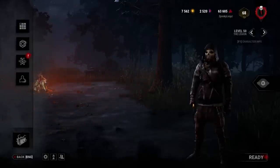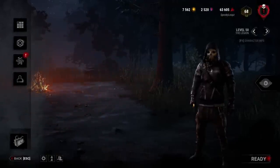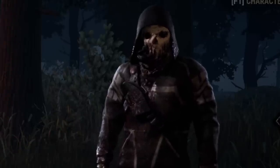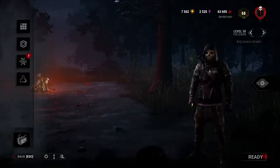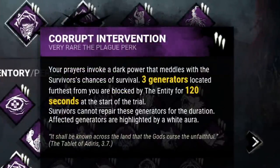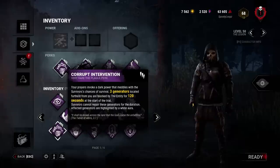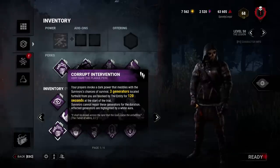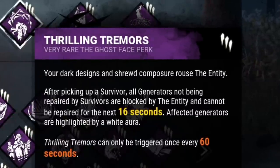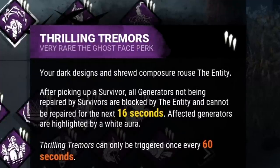The biggest issue when it comes to losing gens early in the match comes down to a couple of things: survivor spawns and your chase durations. Being that you can only be in one place at one time, it may seem hard to keep pressure on survivors you're not in direct contact with. But I think I have a solution. My first perk is Corrupt Intervention — this lovely Plague teachable blocks the three furthest generators from me for two minutes, making it much easier to manage four gens in close proximity rather than seven. Once I've downed my first survivor, I'll use my second perk, Thrilling Tremors. When a survivor is picked up from the ground, the Entity will block all non-occupied generators for 16 seconds and shows me which gens are being repaired, highlighted in red.